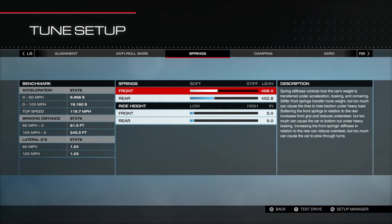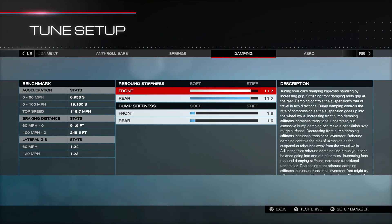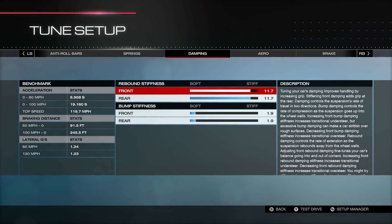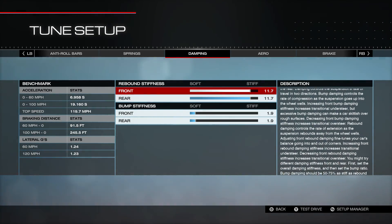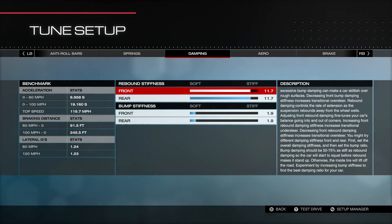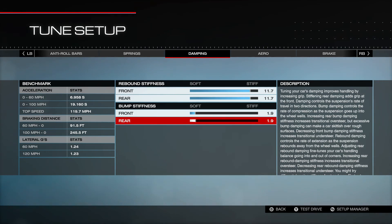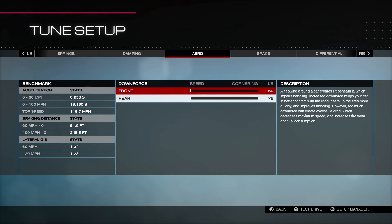On the springs we have 498 front and 452.8 rear — those are both down about 70 or 80 pounds from the previous tune. Ride height did not change, still 50/50. The damping is actually Raceboy77's settings — this is kind of what he defaults to. I threw that on there and it worked really well: 11.7 front and rear for the rebound stiffness, and 1.9 for the bump stiffness front and rear. Thank you Raceboy for those settings.